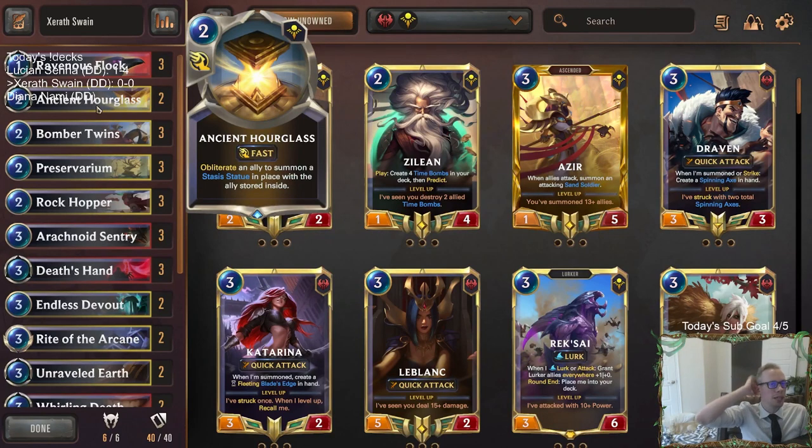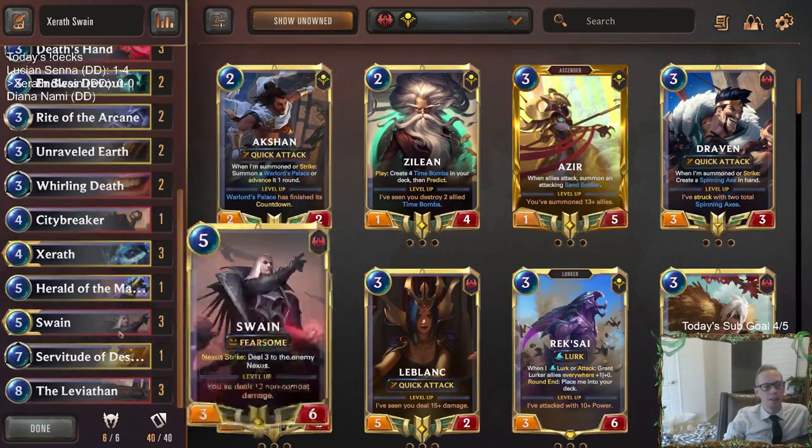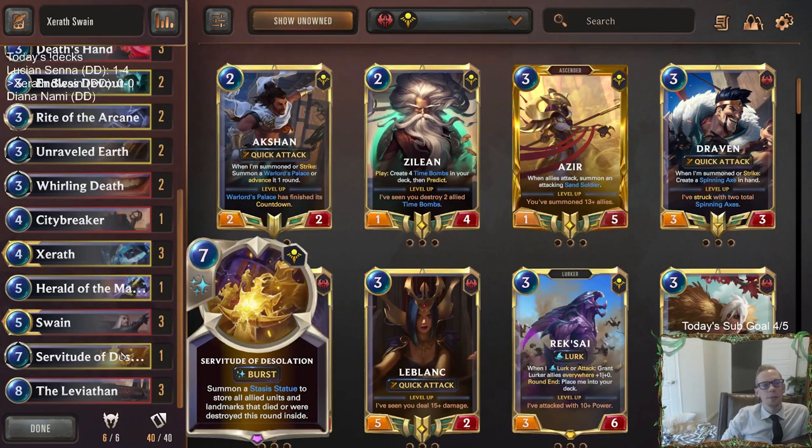We got Hourglass for protection — protecting Swain is always something you want to do. The Stasis Statue will go away and then you'll have a landmark die for Xerath. I also want to try out the Servitude of Desolation. We played it yesterday but never drew it. This could be Ride of Negation — if this card isn't looking too good, you can play four-mana Ride of Negation instead. But I just want to try this new card. If we have a lot of things die, we get one Stasis Statue with all of the allied units and landmarks that died this round. Looks pretty interesting, so I'm going to try that.